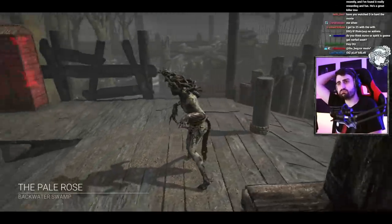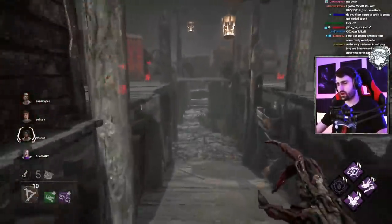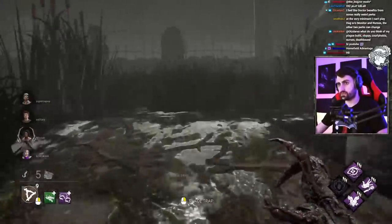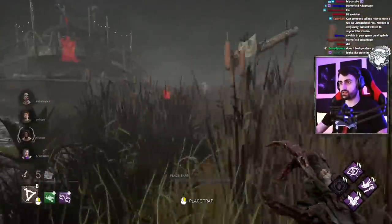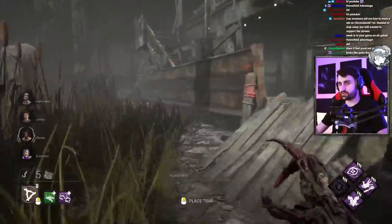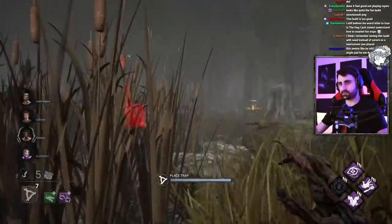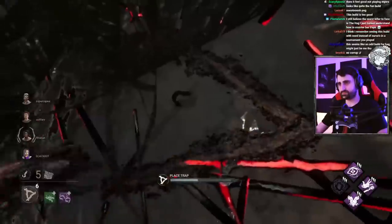This is a good map for us. I'm going to showcase Elix's build. Quick reminder: Sloppy Butcher slows healing; Franklin's means anytime you slap them they lose their items; Dark Devotion — when we slap the obsession they're going to acquire a terror radius and we're going to lose ours; while Nurse's Calling will help us catch people healing. We have add-ons to teleport further and one that makes the trigger traps completely quiet with no phantasm copy. We also brought a mori because I've been told Elix likes to run it.